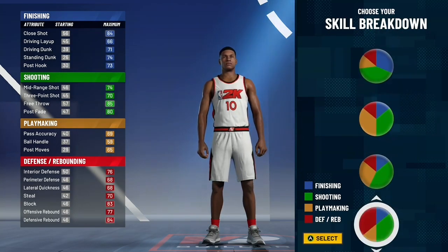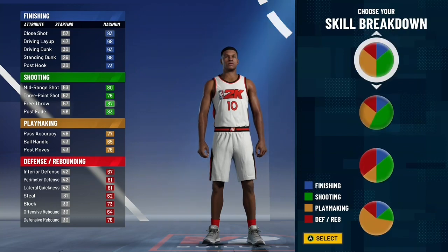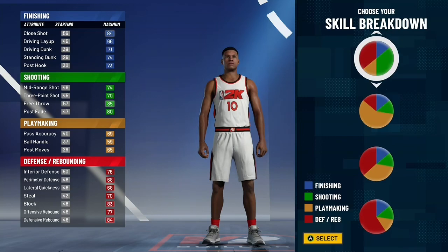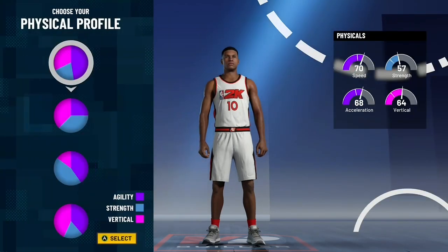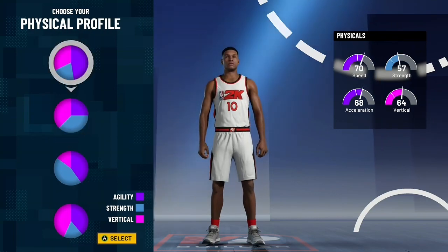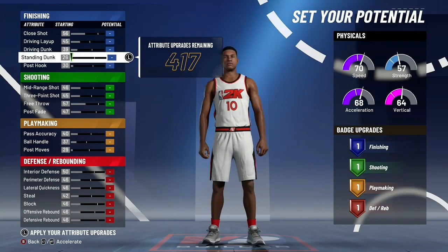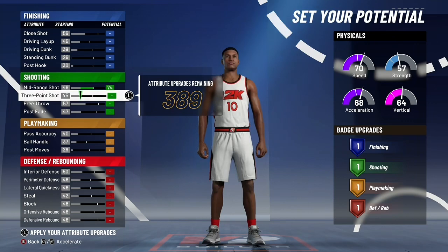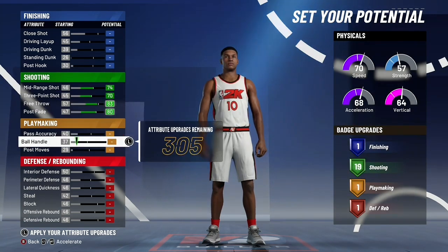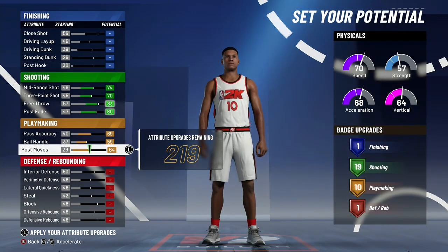This is where it gets interesting. I was thinking of doing the one with more red and green, or the green-red half-half, or the yellow-green — there were so many options for a stretch playmaker build. I went with the half green, half red pie chart with an all-speed physical profile. This gets you a stretch playmaker with hall of fame defensive badges, which is huge instead of just gold, and you also get hall of fame shooting badges.